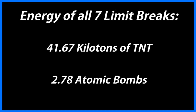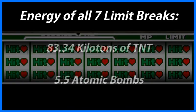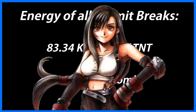But we're still not done. Tifa's limits have a unique mechanic where they each have a chance of dealing double damage. As such, if Tifa lands all seven of her limit breaks and doubles the damage on all of them, then she would be outputting a whopping 83.3 kilotons of TNT — equal to 5.5 atomic bombs. Tifa's arms are weapons of mass destruction.